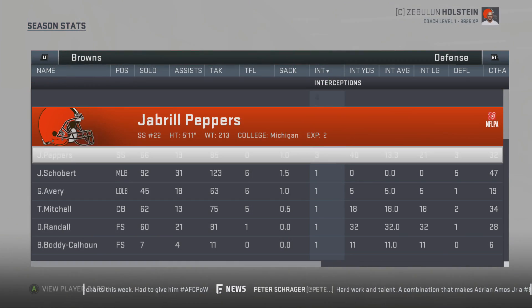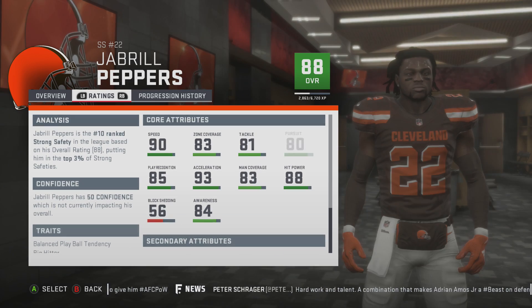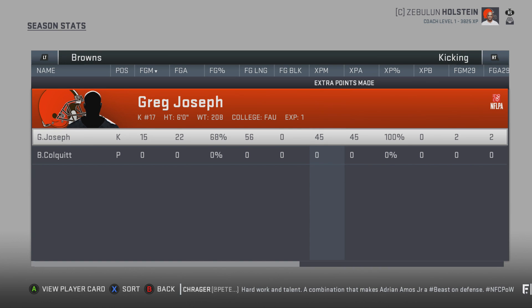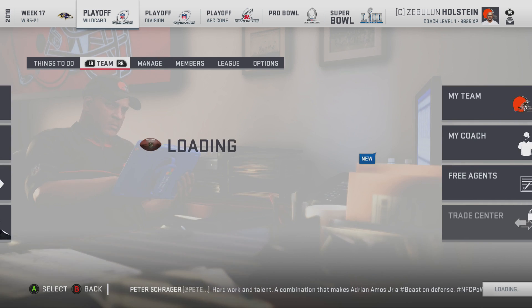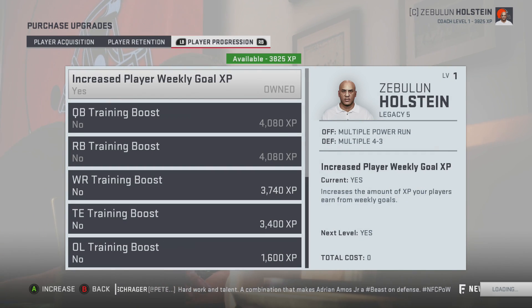Denzel Ward is a nice player — he already had superstar dev, so he's pretty sick. Jabril Peppers looking like a baller, not a bad season at all. Greg Joseph is not getting re-signed. Can we use wide receiver coaching now? Because that's the biggest need we have.